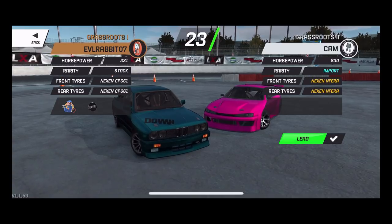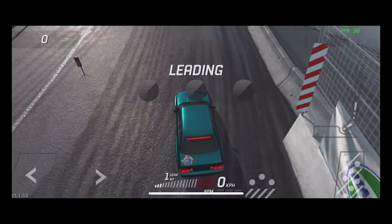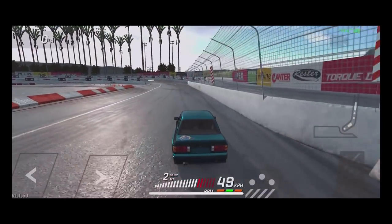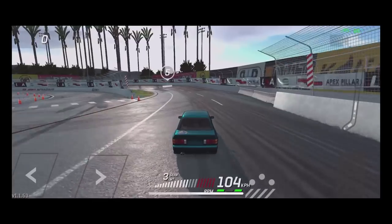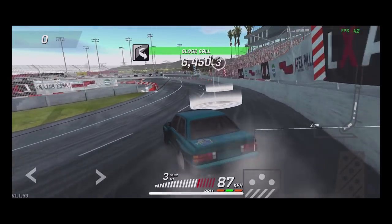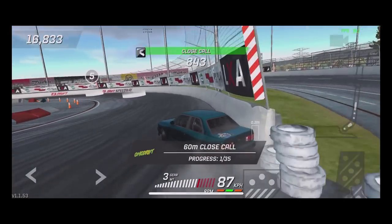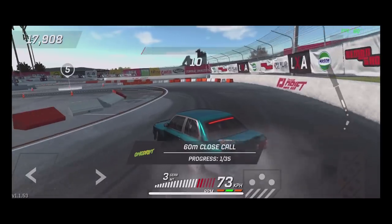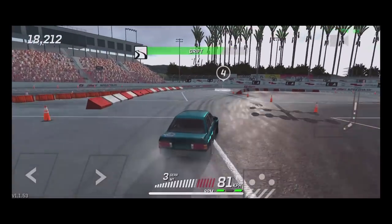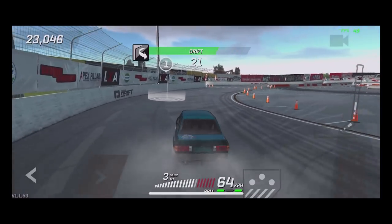Looks like we got a very high-ranked S14 to go against — 'Cam' is the name, so the name system is pretty sweet. It is awesome to see names now. We are just swiping up on the screen to shift ourselves into gear, and we can change gear at any point during a slide. They've changed the drifting characteristics of the game — the cars feel a little more real because you can't just throw massive angle and come out of it.